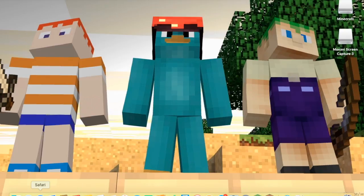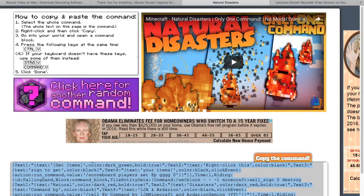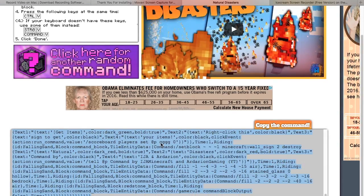First, what you're going to do is go into Safari and copy this address. Then you're going to follow these directions. You are going to copy all this, and then you're going to go into Minecraft.